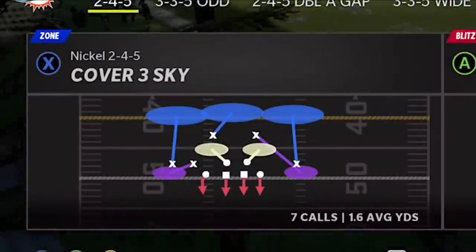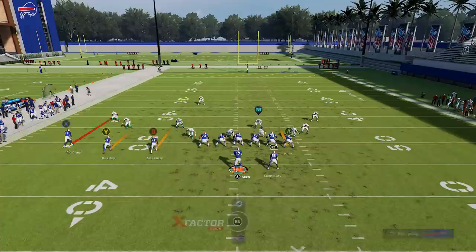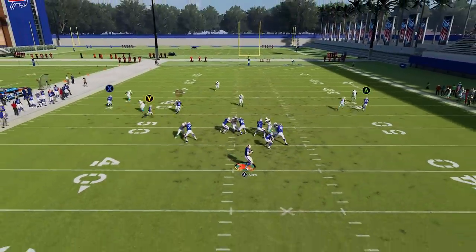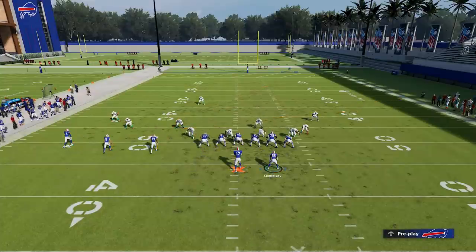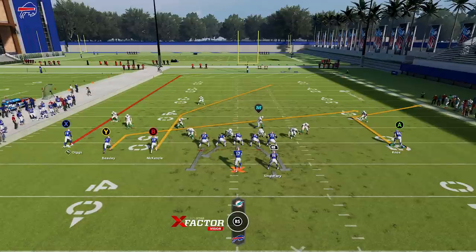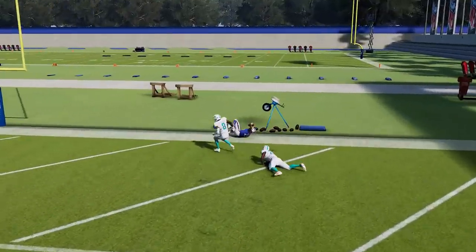This will beat Cover 2 in multiple ways, whether it's man or zone. Next up is Cover 3, which is popular. This play also beats Cover 3, but probably the least out of all the coverages. You can't make the same motion as against Cover 2. What you want to do is put the Y route on a slant and streak the X route. It's most important against Cover 3 to make this motion. Roll out to buy some time and the B route gets going up the middle — though it's a tighter window, especially with a 92-speed receiver like McKenzie.